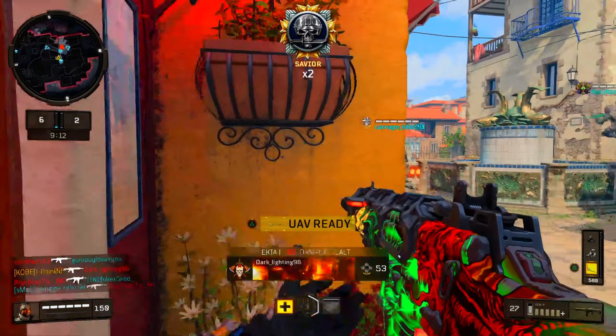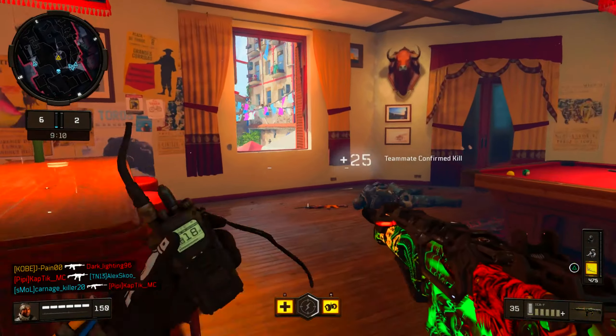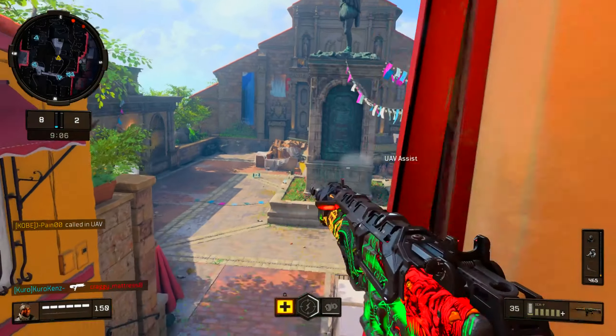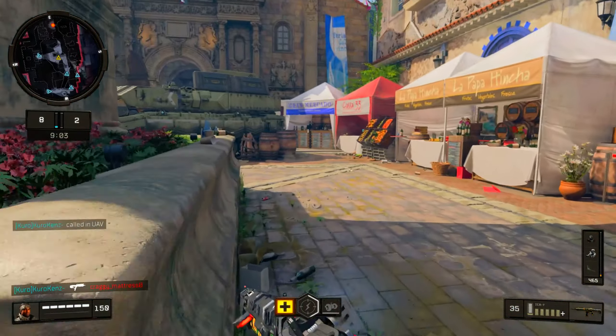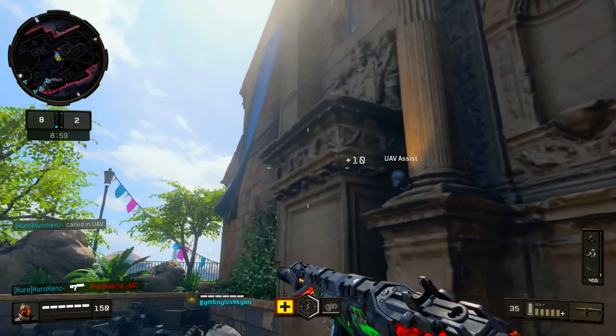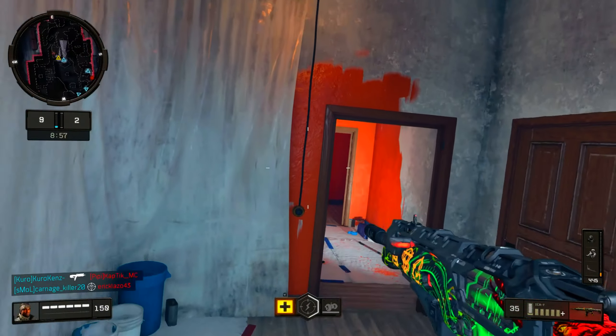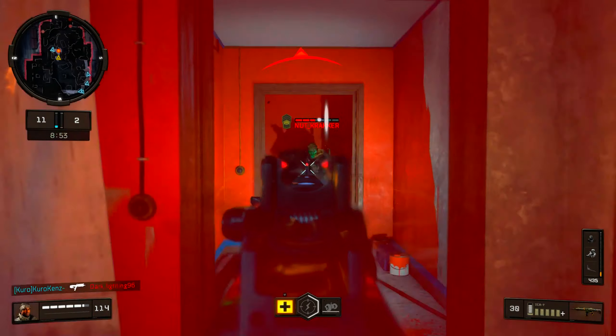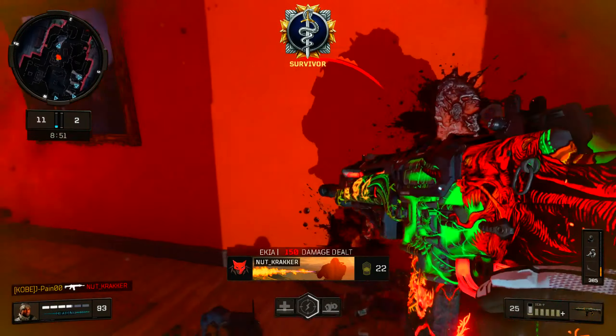I don't know what's going on right now, just vibing. This ICR is decent - medium damage, it doesn't have the most damage in the game but it has low recoil so you can hit a good amount of shots. I feel like the Rampart might be the fastest killing. That man pushed the corner the slowest possible way just to die.